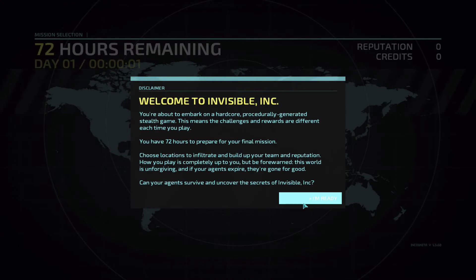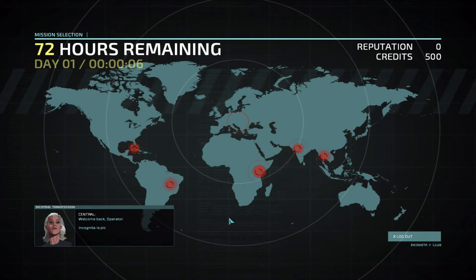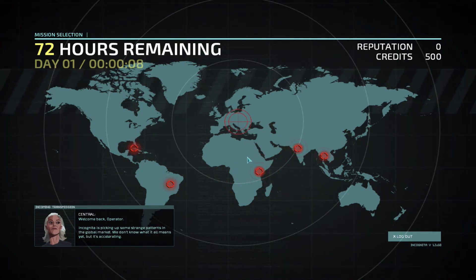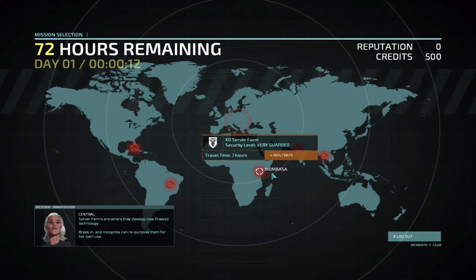And here we've got a couple spies and we're going to try to pick the default spies. We're going to try to slip in, steal some money, have a good time. Let's see where we want to go first today. So here's our mission screen.